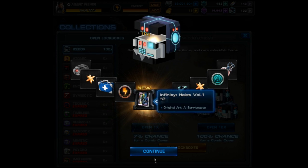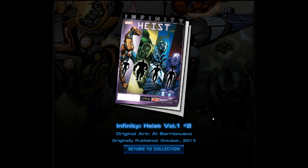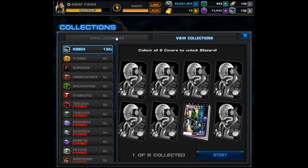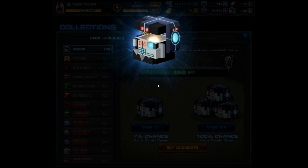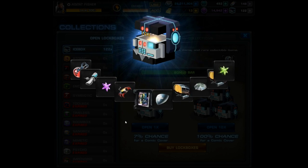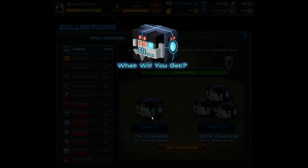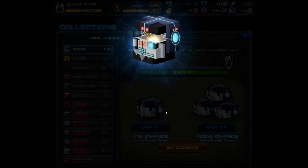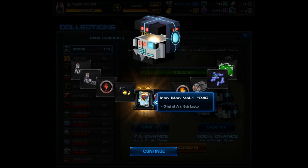We start off strong with a brand new cover - Infinity Heist volume 1 number 2. It looks pretty awesome. Going right on to our next opening, this time we end up with the same exact cover. That's not good. I'd like to say this isn't a bad sign for us getting Blizzard, but we got a duplicate right after our first cover. I don't think there's any positive way to spin that.